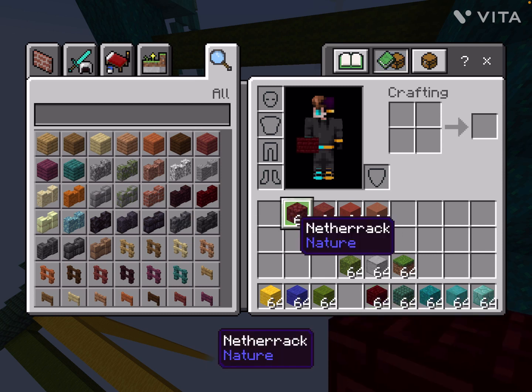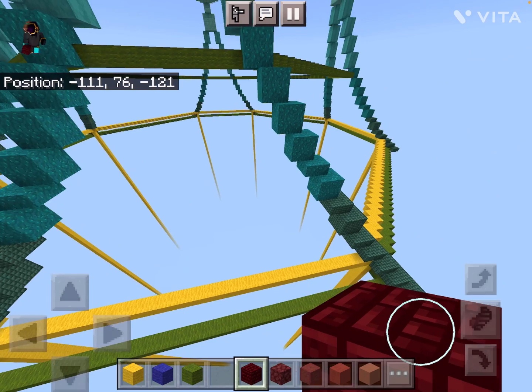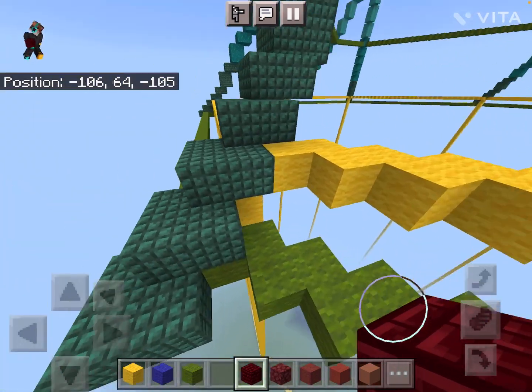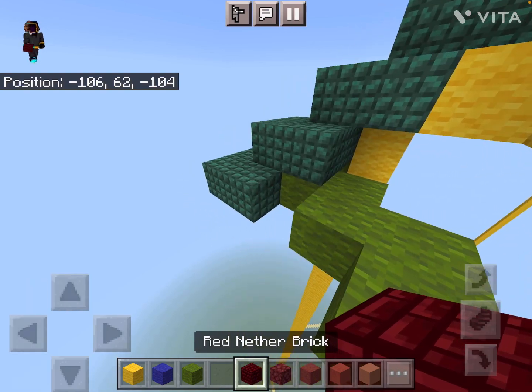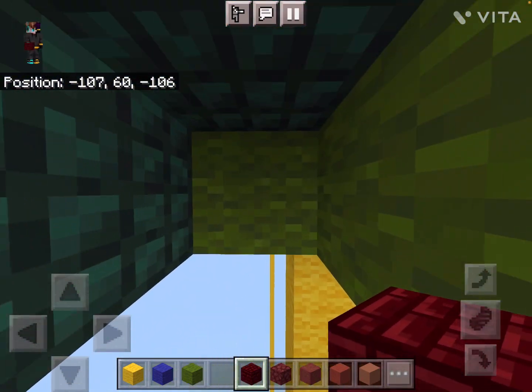I already have the red blocks in my inventory, so we should be able to start right away. First things first, we gotta change the green wool down here to red nether brick, because the first row is for sure going to be this — it's definitely going to be the darkest.